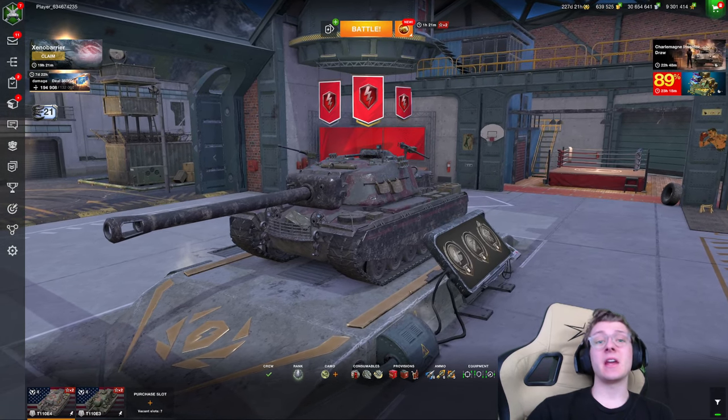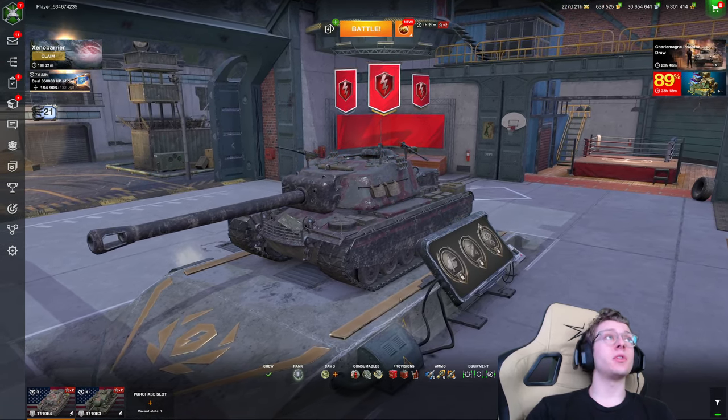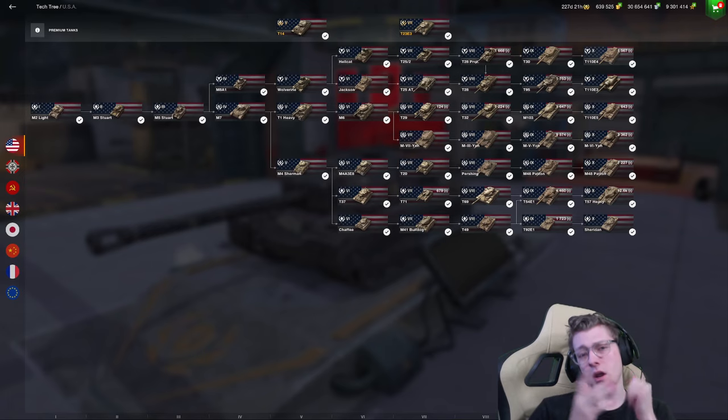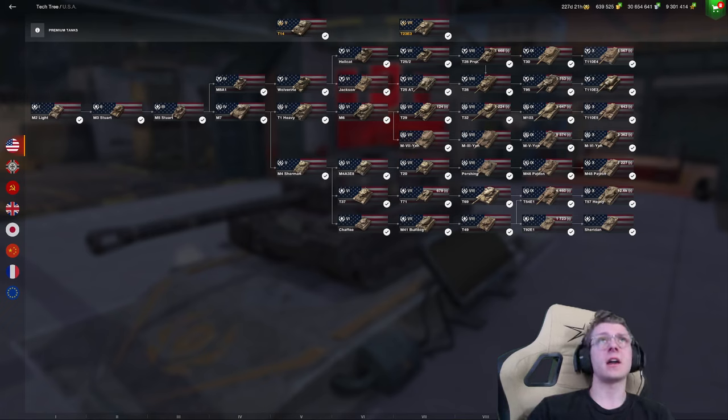Grinding down the American Tank Destroyer line is going to give you two different options. You have the T110E3 and the T110E4, both absolutely fantastic and devastating vehicles to roll up against on the battlefield. Which one you grind for is always a tricky decision, and in today's video I'll be letting you know their playstyles and overall capabilities so you can know what's best to go for.